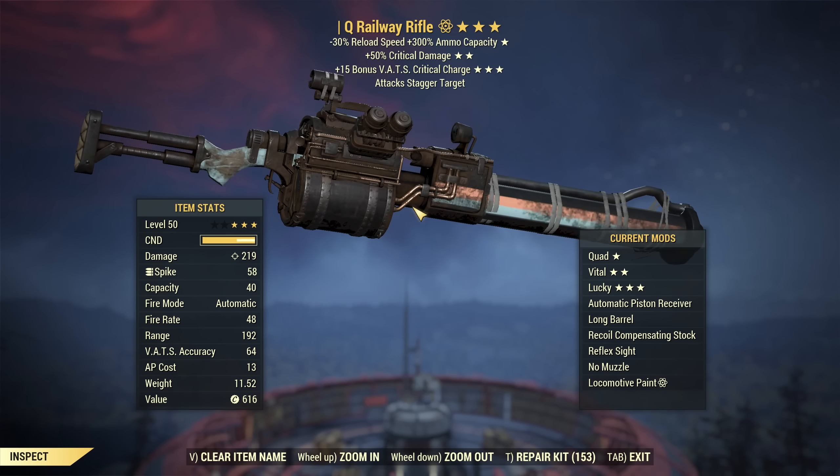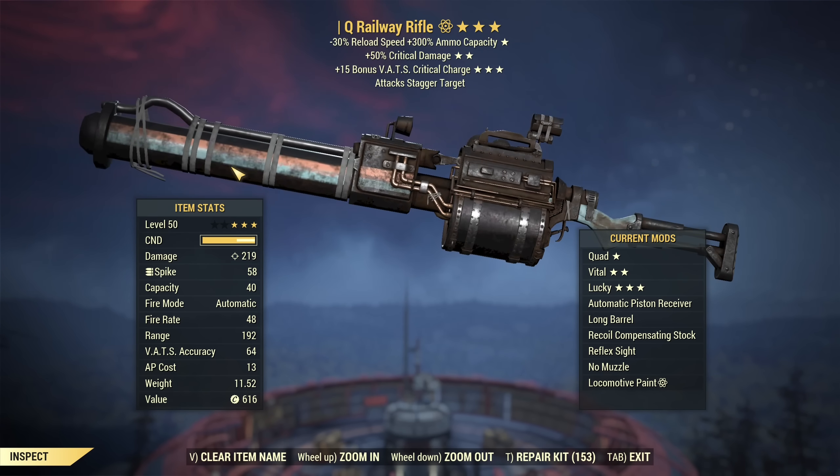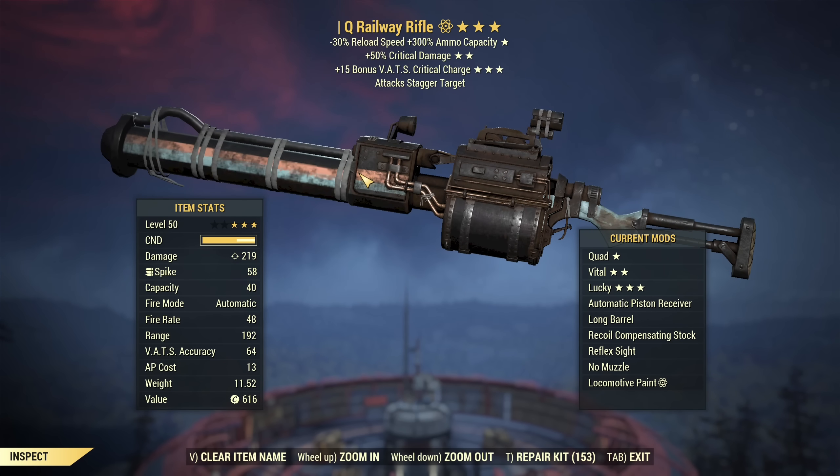As you can probably already notice, that's my Quad Railway Rifle I was using a lot on the live game version. Look at the fire rate — it is now 48 for the automatic piston receiver. It was halved. It was 90, now it's 48. Much less.